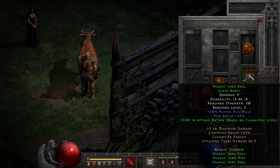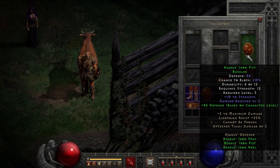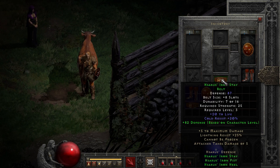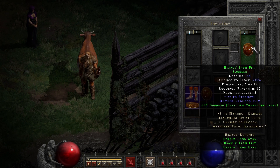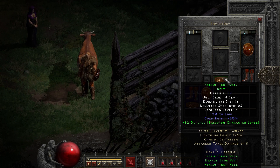Where the real use of the set comes in is the Iron Heel boots, which have okay traits on their own — faster run-walk and fire resist — but when combined with another part of the set they grant a fairly decent per level bonus to attack rating that can be very valuable for martial classes as you move up into the difficulties. As far as upgrading, the belt is a pretty good candidate, though if you are an assassin going with kicks, upgrading the boots can be somewhat valuable too, at least into Nightmare, since they are chain bases meaning they will get okay damage for kicking.